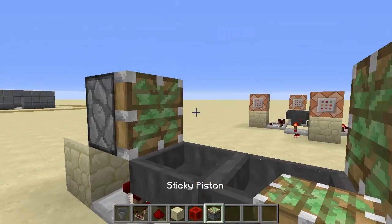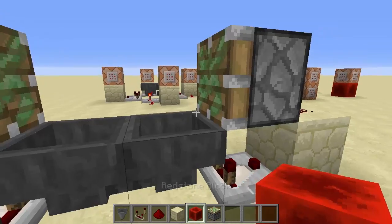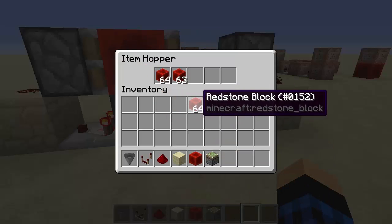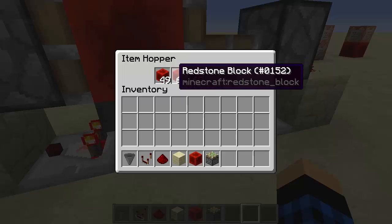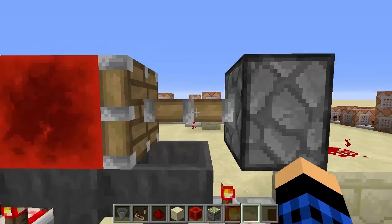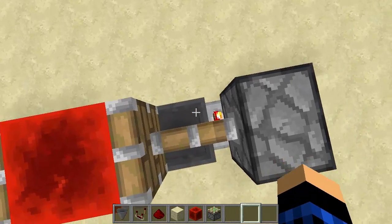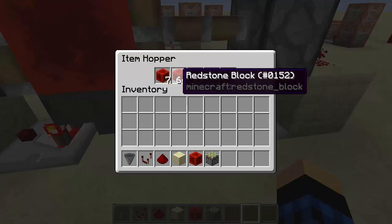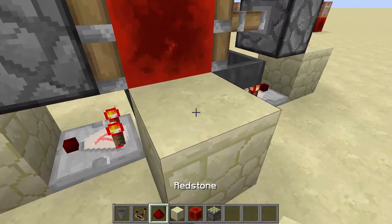Now do the same on the other side: another comparator facing out, another block, redstone, and piston — it should be symmetrical on both sides. Then shove in a redstone block and a few stacks of any item — I'm putting in three stacks. Once all the items transport to one side, the redstone block flips to that side, then back, and it just keeps flipping.